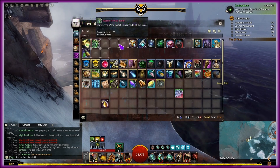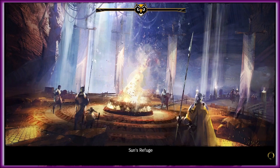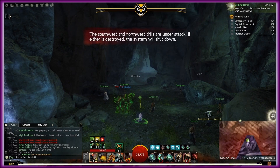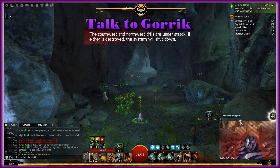After reading the mail, we're going to head over to Sun's Refuge, which is in Jahai Bluffs in case you don't have the portal scroll yet. In order to unlock Sun's Refuge, if you haven't already, you have to complete Episode 4 of Season 4, specifically Legacy.